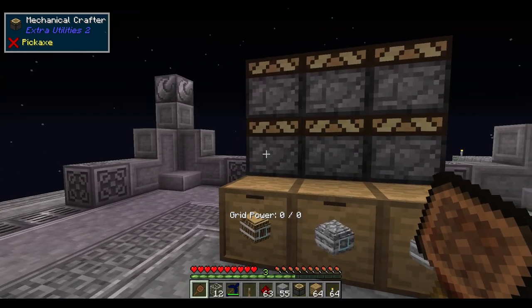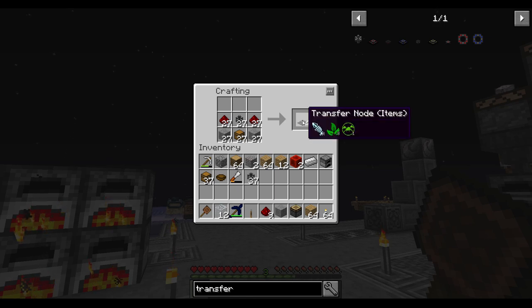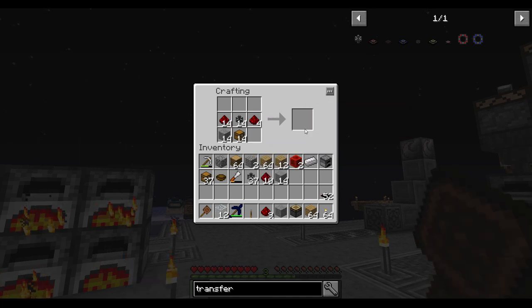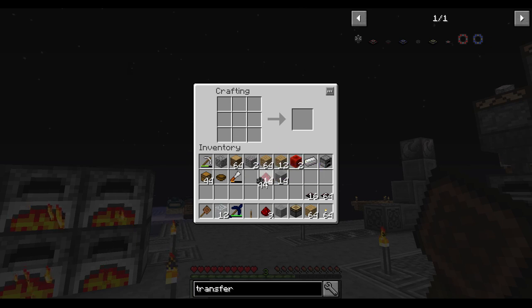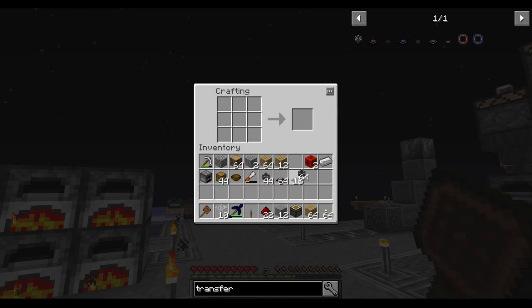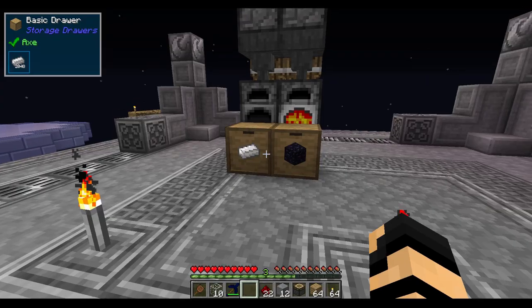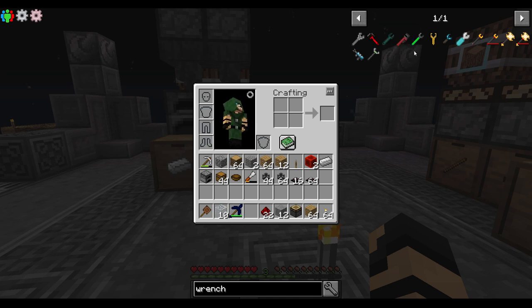Transfer nodes are going to be the next part, and they require transfer pipes. I need chests — shouldn't be a problem. I actually have chest automation already going. Let's make those. Let's see, 24, 52... I need a little bit more — that's more than enough, I've got plenty. So I've got a bunch of transfer pipes. One more crafting of those should do. The R button being assigned to stuff — I need to reassign that, it's going to be the death of me. So now I've got transfer nodes and transfer pipes, and it would be nice to have some of the flat ones. They're very difficult to actually edit, and I will need a wrench — a good old-fashioned pipe wrench.